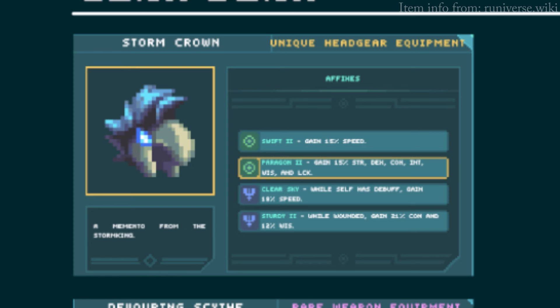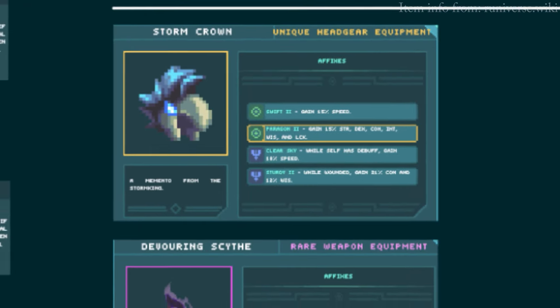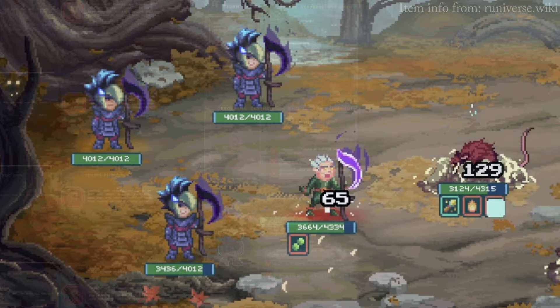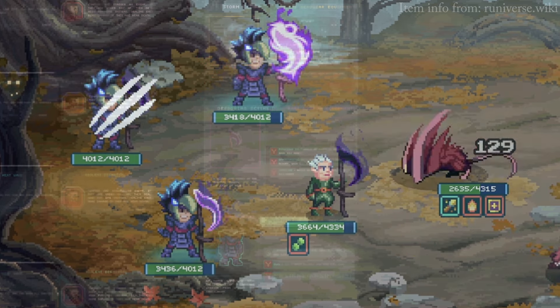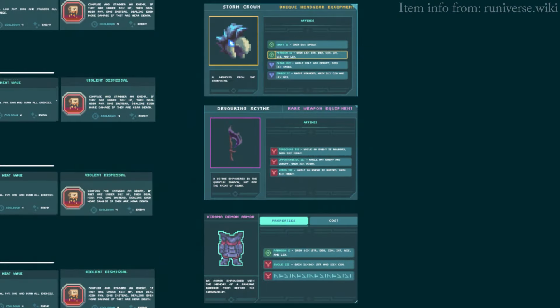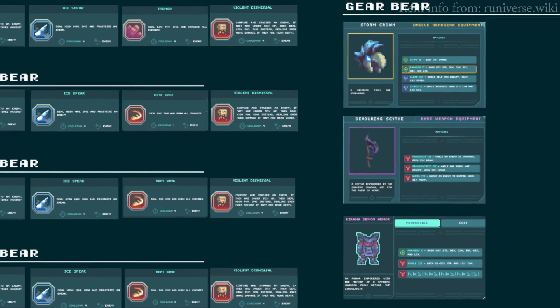The Paragon 2 helmet also gives you a very nice strength buff. Luckily, my helmet has a golden border — this is basically max stats for the Paragon 2, so I got pretty lucky with this. Keep in mind that everyone in the party has to wear this gear, so everyone strikes with almost the same strength. That's the gear set, and now let's move on to what every player is going to cast.